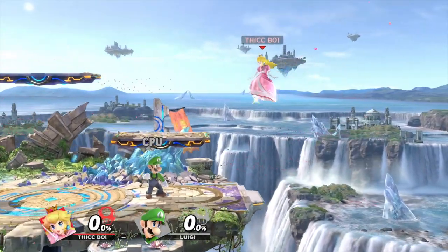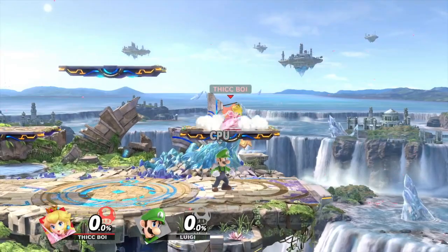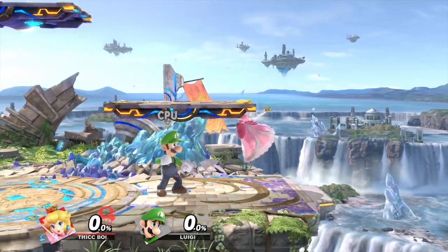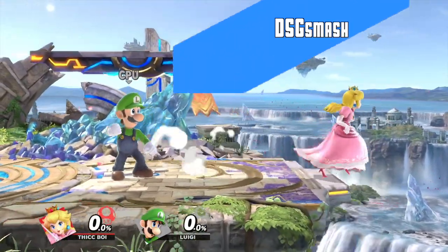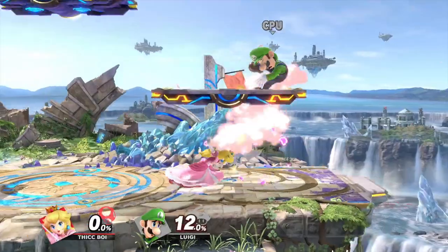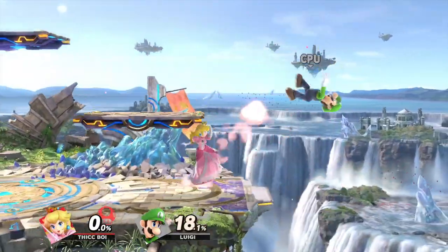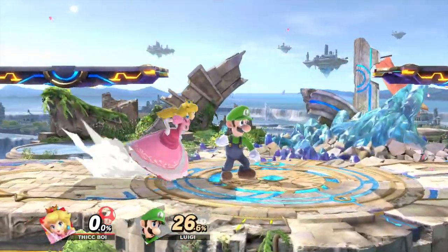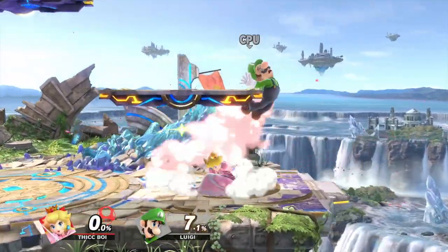The one thing you can use to your advantage in this matchup is platforms. Platforms will help you immensely because if Peach and Daisy are really above you, they can't land with down air and they can't land with nair unless they go through the platform — in which case you should have the reaction time to hit them with an out-of-shield move or an anti-air. Platforms force Peach and Daisy into a more linear approach like dash attack or nair. Since you know they're most likely going to attack you straight on, you can use rolls to your advantage, or if you're a sword character use that range, or even a tether grab.